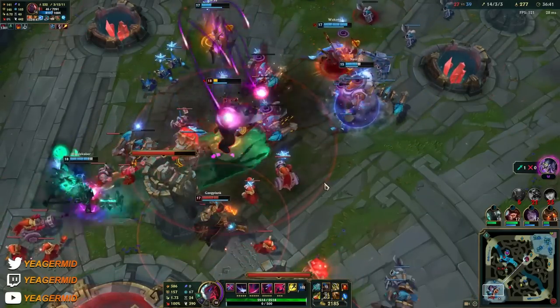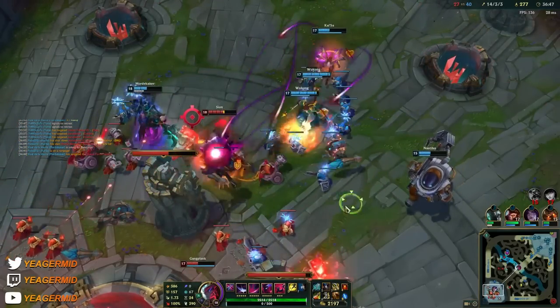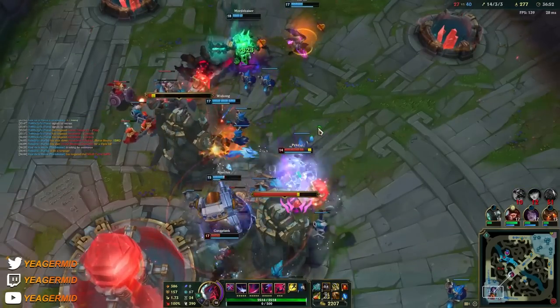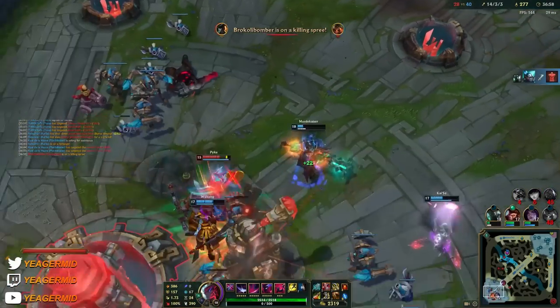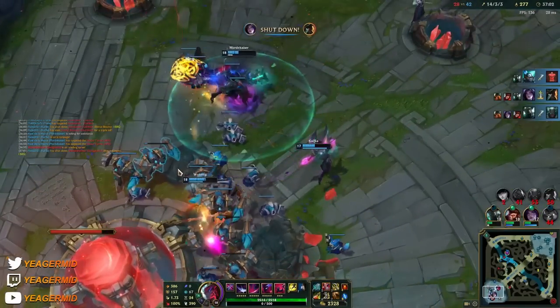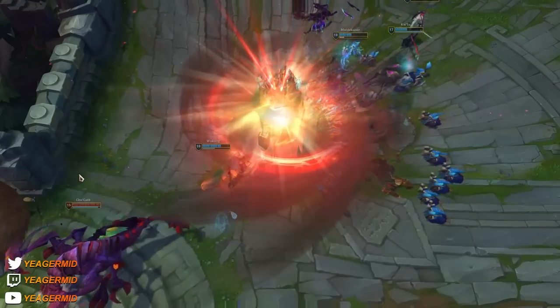They have so much AoE — it's so difficult to play the fights if they group up. But play Yone like an assassin in the fights where you try to flank, go for the ADC or whoever is fed — could also be the mage mid lane — they will be the main target. Take them down and the fight should be won. That is how you play Yone. Hope this was helpful, thanks for watching guys, see you all next time.